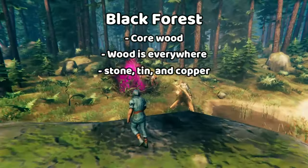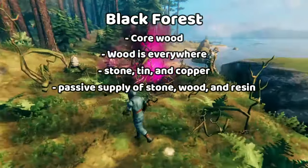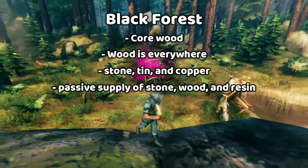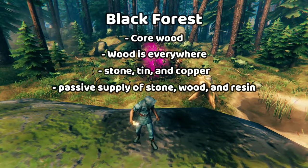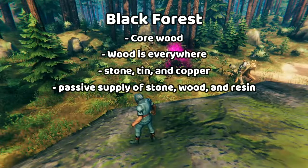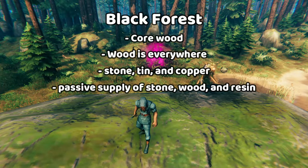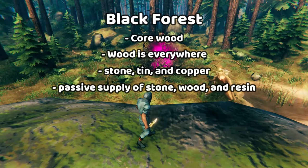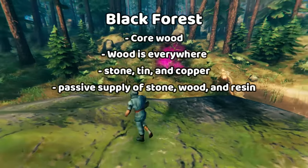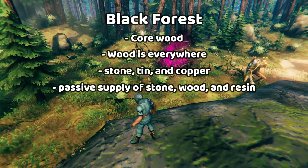Another great perk of building in the black forest is that if you build your base near one of these grey dwarf spawners, you can turn it into a passive stone, wood, and resin farm. These passive farms only work properly if your base is close by to them, because that keeps them running. If your character's not nearby, then the farm will only run if you go into a portal and it gets really boring and immersion breaking. So if you want to use one of these, I encourage you to make a base near it — that's gonna make it work properly.